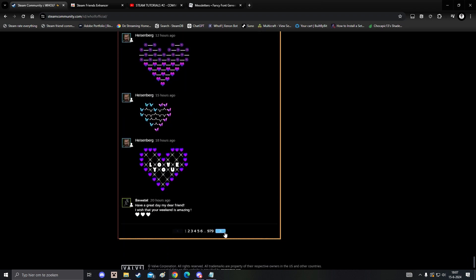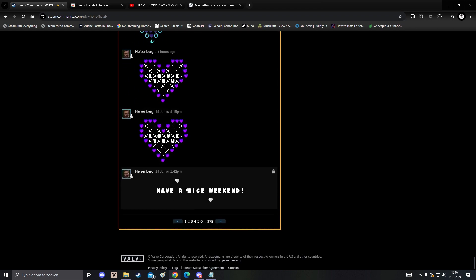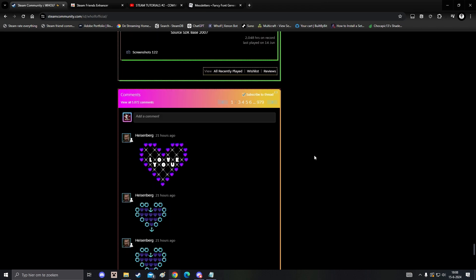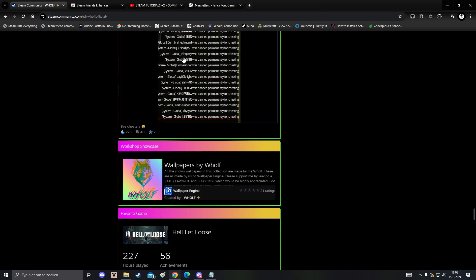You can also make some nice artwork — post hearts, for example, 'Have a nice day.' This guy Heisenberg, for example, is using invisible space bars — you can search that up on Google as well. Try to play with it. And yes, this does work on Firefox as well.